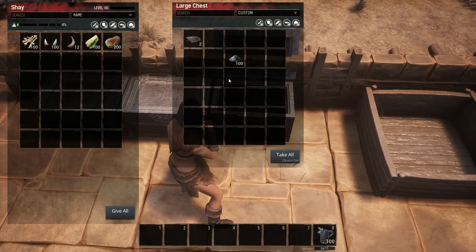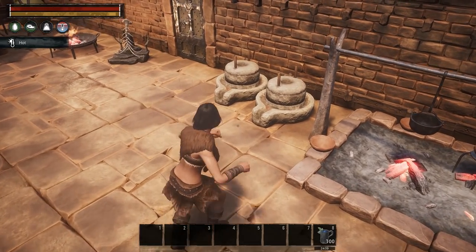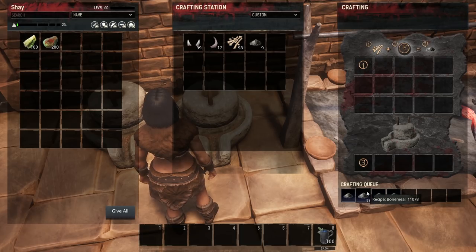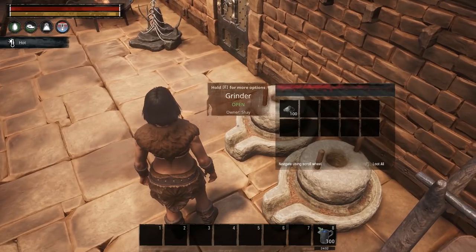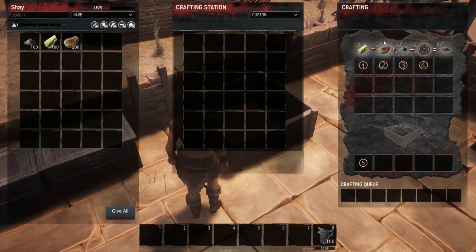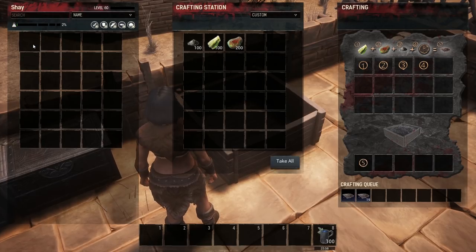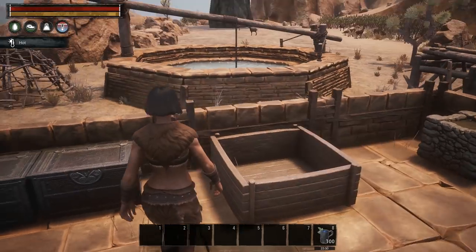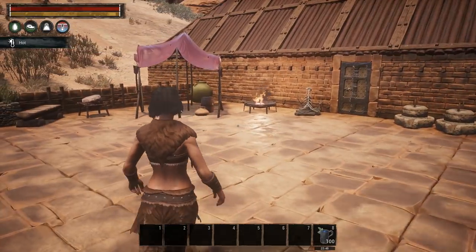So if we take those over to my grinder, as you can see we're making bone meal. I have some prepared already. So we're gonna chuck all this stuff into the compost heap and now we're making compost. That is gonna take quite a bit of time, so you might want to go off and kill some thralls or do something else that's kind of exciting.